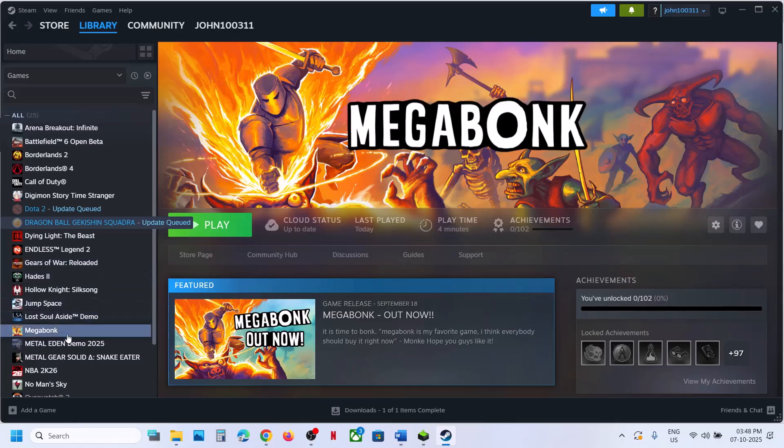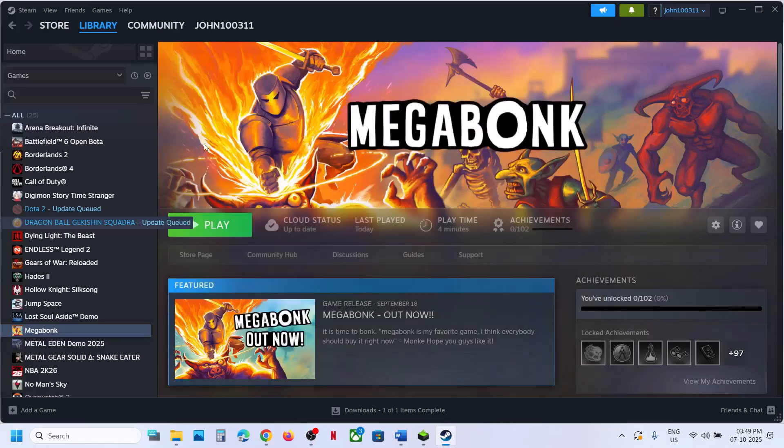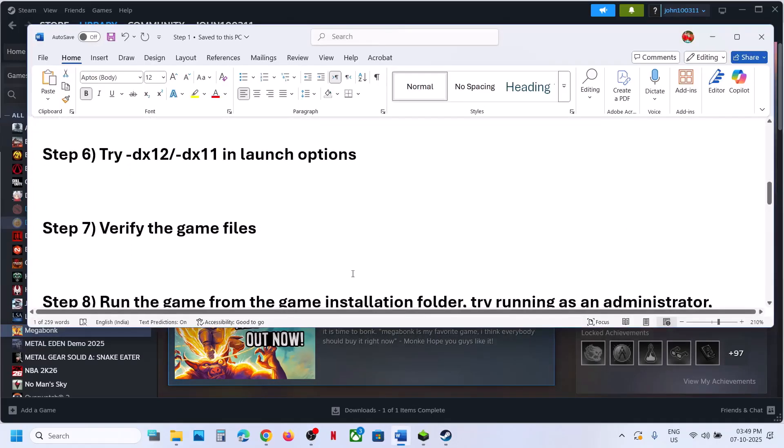The next step is to try DX11 or DX12 in the Steam launch options. Go to Steam, right-click on the game, select Properties, and in the launch options type -dx11. Close this, launch the game, and check. If that doesn't work, right-click again, go to Properties, and this time type -dx12. Launch the game and check. Still not working? Remove this and follow the next step.